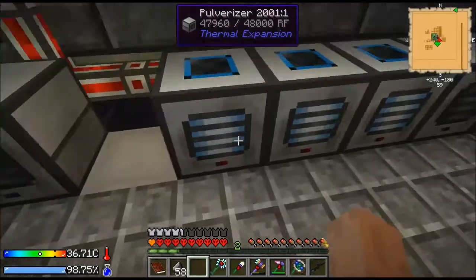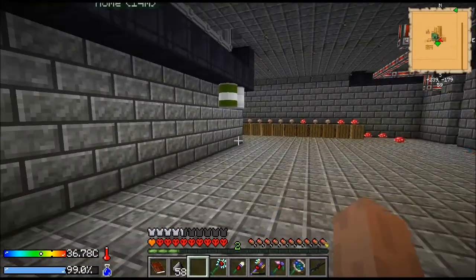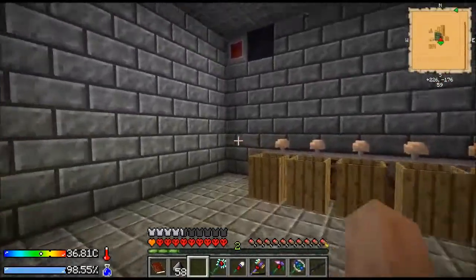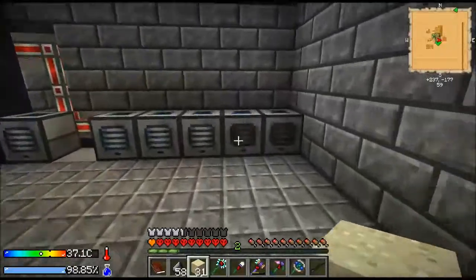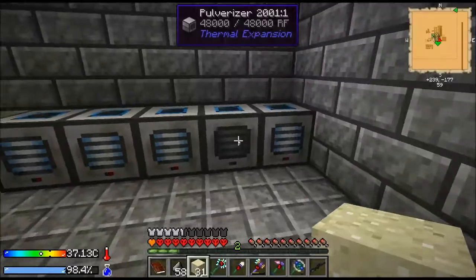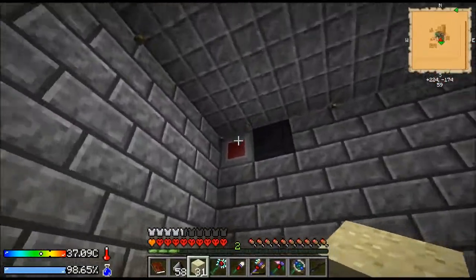I'm going to take the program for this and add two more pulverizers, and then the program for this and add one more. Let me do that off-camera. Okay, I think I've got this set up now — I'm going to turn all of these back on. We should see all four going. Let's do this a little more methodically.